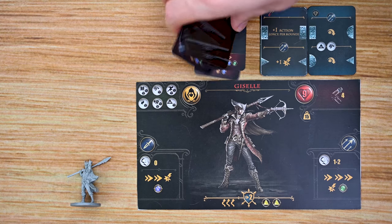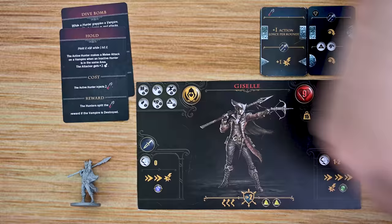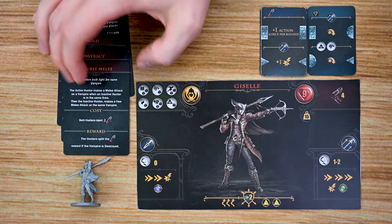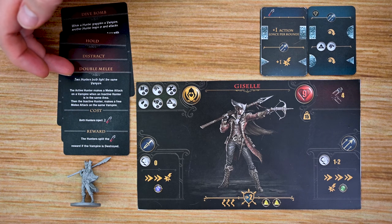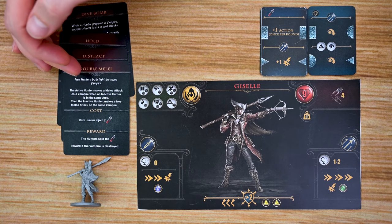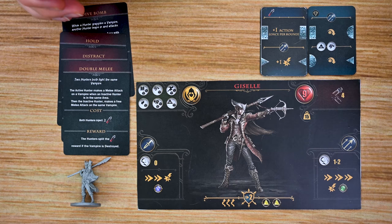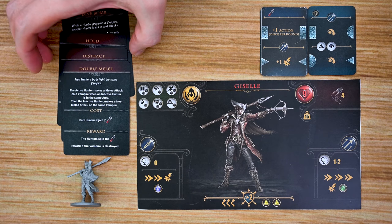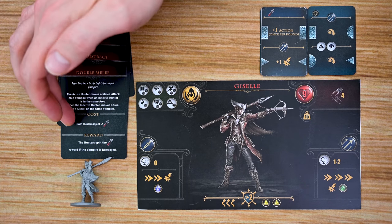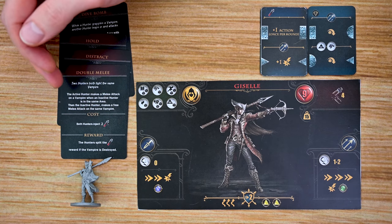Throughout the game players are also going to have access to combo cards such as dive bomb, hold, distract, and double melee among others. Each one of these can be used and will be described in how players can use them — they team up with other players to perform additional or bonus attacks that grant more damage. The players are going to be working together to carry those out and gain rewards, but each one of these is also going to have a cost, whether it's in blood vials or other things that players must pay.